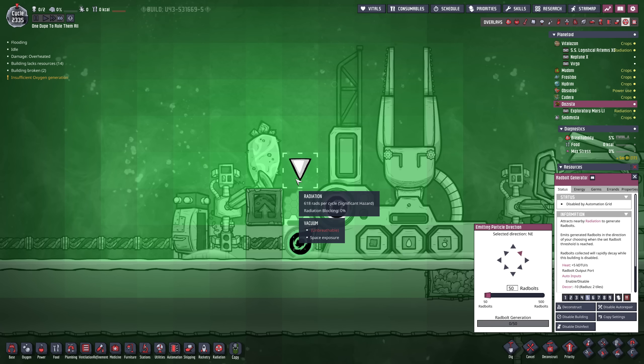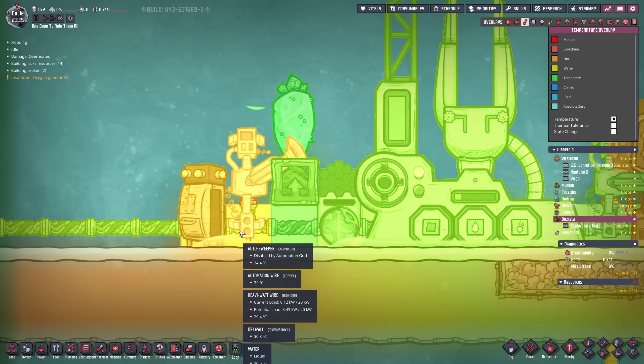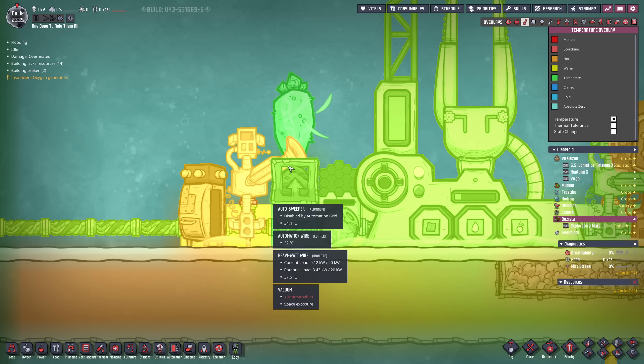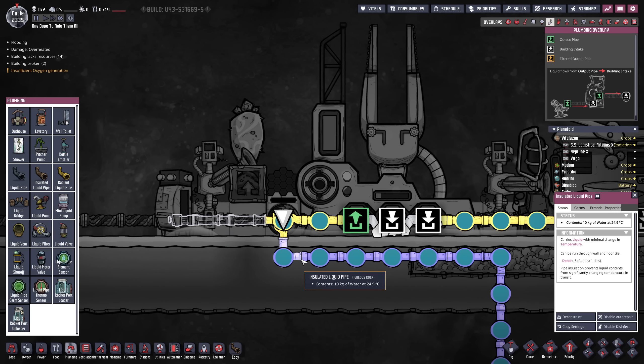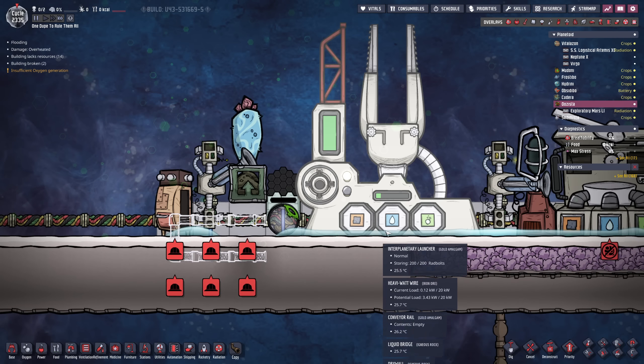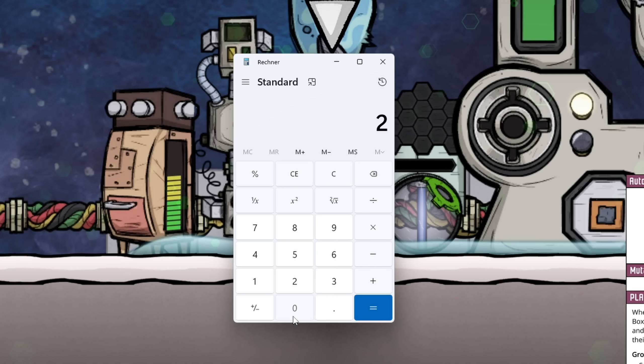I'd like to see this temperature not going down. I don't think the wheezewort can influence this from here. If we put this one more block down I believe that would be the point where the wheezewort is capable of also affecting the water on the ground. But now let's expand the cooling loop all the way over, empty one more bottle packet, and we should be golden. The phosphorite here only requires four kilograms a cycle. 20,000 kilograms divided by four kilograms gives us a grand total of 5,000 cycles before we have to resupply the phosphorite — and that's active cycles.